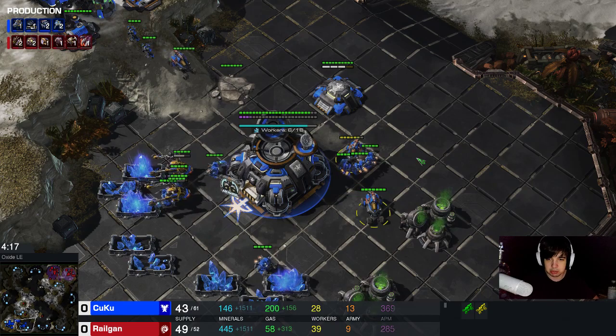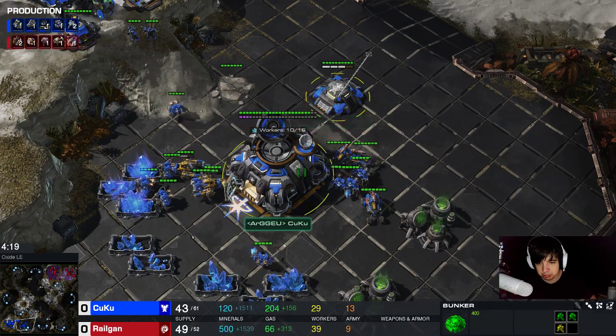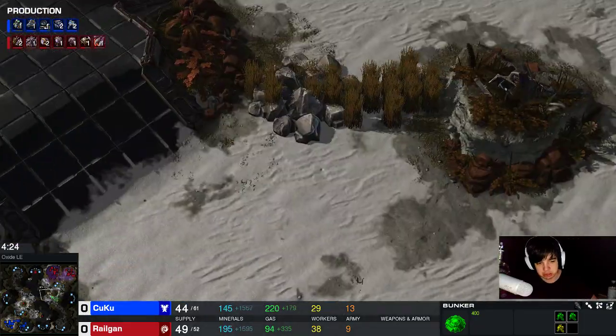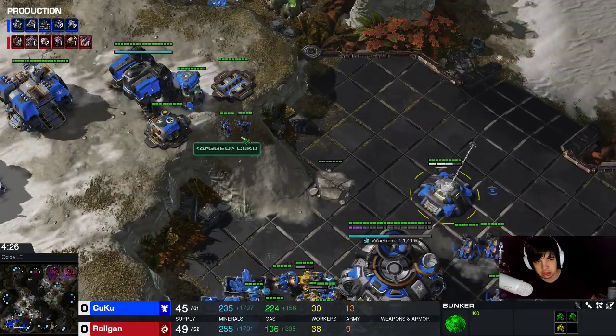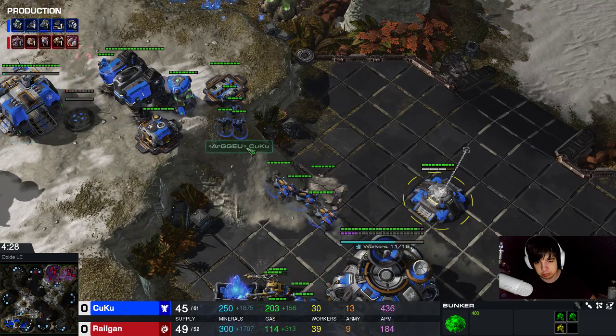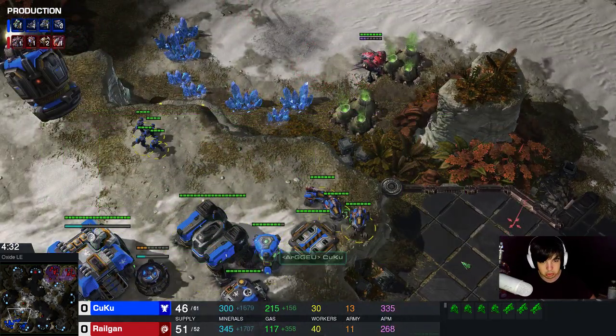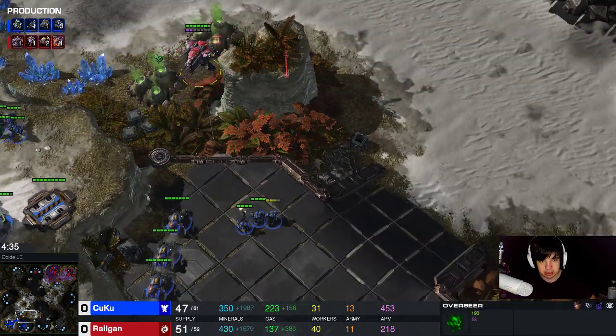I think it was a fairly even exchange. You don't have to commit into the bunker. Usually if my opponent does build a bunker, I do not build the roaches at all. But for the sake of this game, to show you guys a nice replay, I build the roaches anyway - because I assume you guys are going to build the roaches. You can instead just drone up ahead.